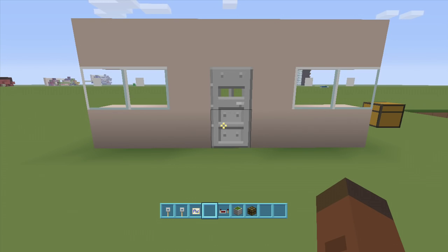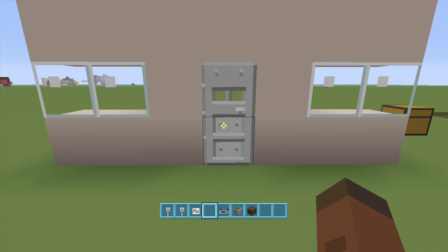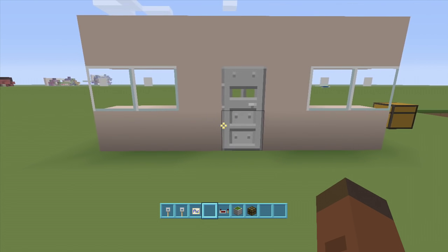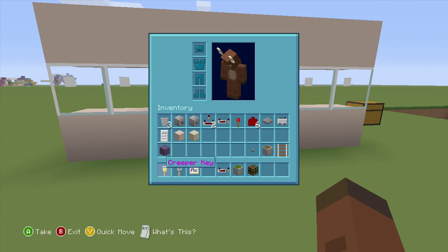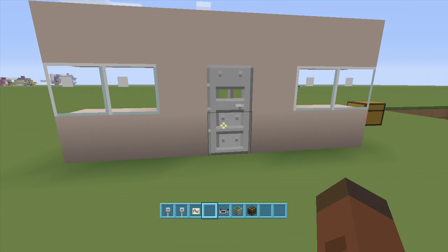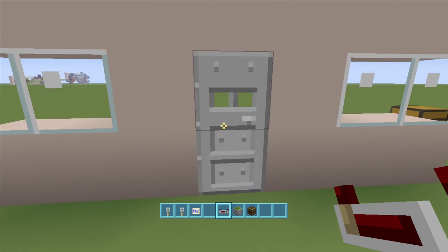Hey guys, welcome back to FedEx Gaming's redstone tutorials. This is how to build my key door. I've built one of these in the past when hoppers and droppers first were introduced to Minecraft Xbox, so I made a much more compact and simple design. I think it's way better than the older one because I know a lot more about comparators, hoppers, droppers, and all that stuff.